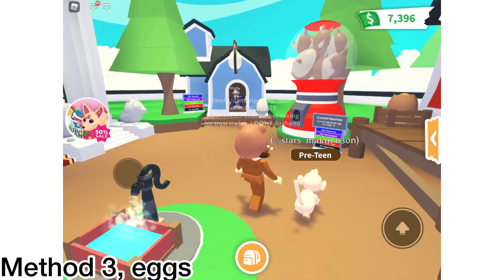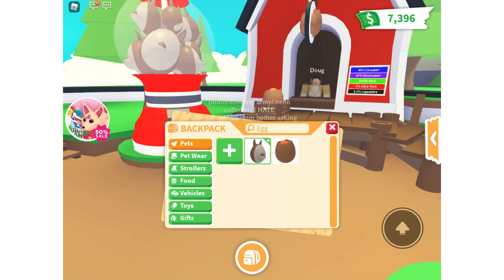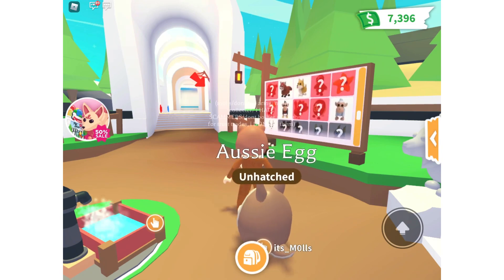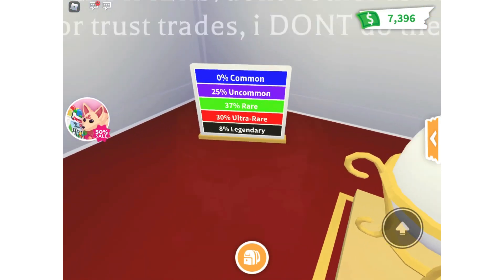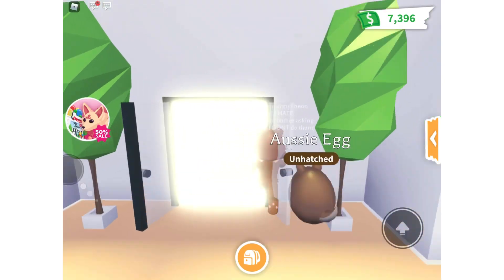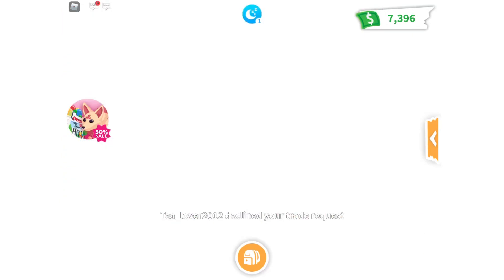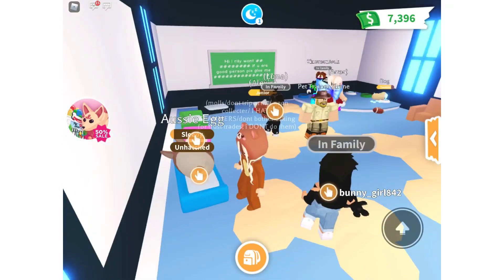Method number three is actually hatching a bunch of eggs. I know most of you are going to be like 'come on, it's just not possible to get a legendary' — but it is possible. You literally just have to keep on trying, and I'm telling you, you will hatch something good. If you're really desperate for a legendary, maybe hatch the royal eggs. I always hatch aussie eggs and I literally hatched a turtle once — I got it on camera but I don't know where the clip went. Just honestly just hatch a bunch of eggs.